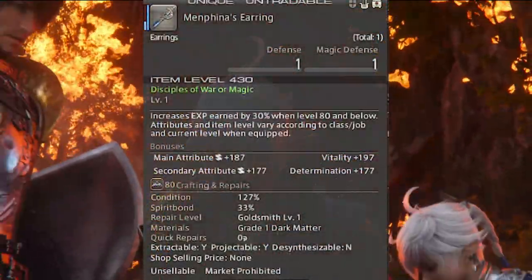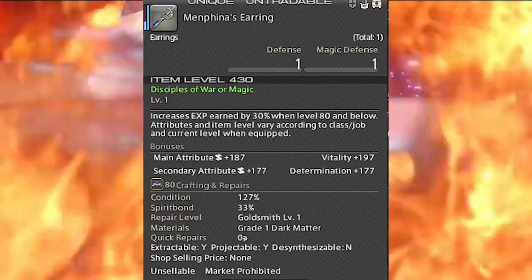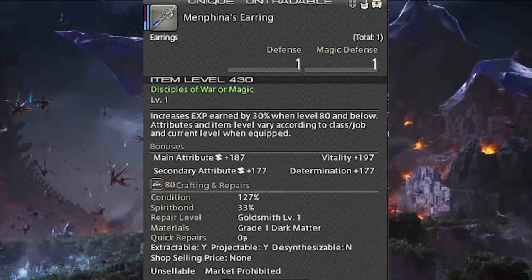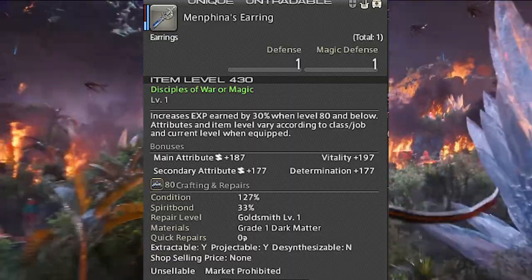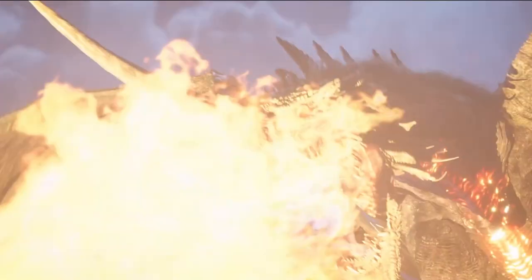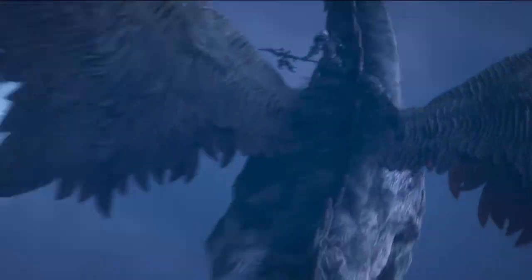Last but certainly not least is Menfina's Earrings. This is why you should order or pre-order Endwalker — it's a 30% bonus experience boost for all your battle classes, and it's just too crazy good to pass up. With all of this combined I get 155% experience. If I missed any or you have different ones, let me know in the comments down below.